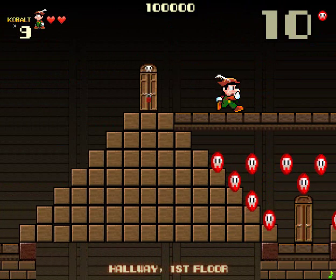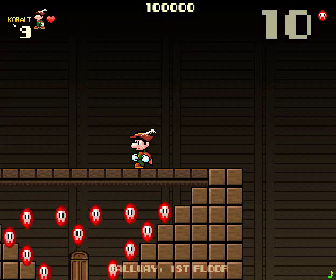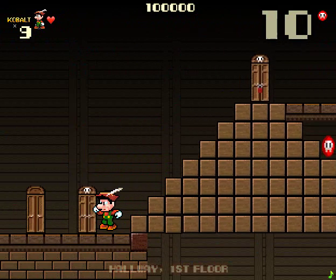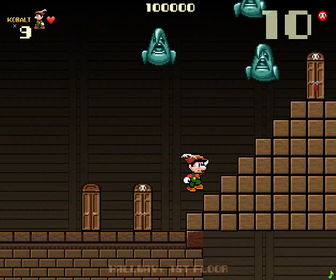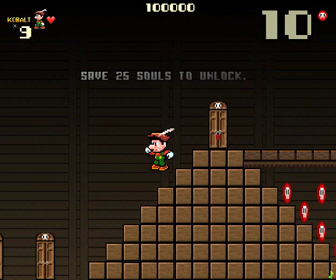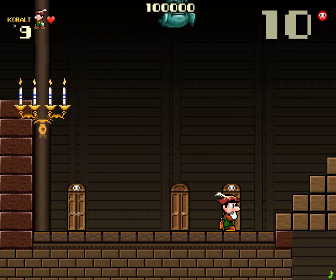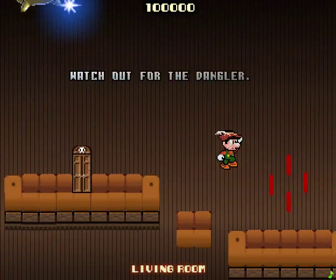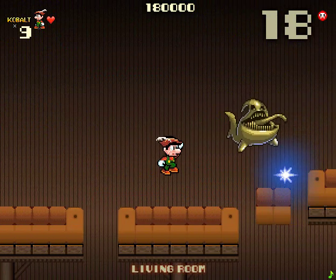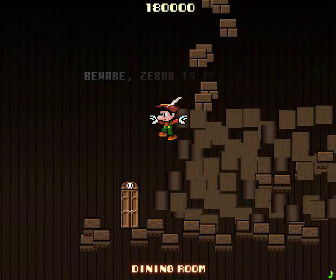I hate these guys! Avoiding them is really annoying. He lost a heart. Don't do blind jumps in this game, by the way — they kill you. A lot. I'm not sure what the skulls on the doors mean; I think they mean the room is dangerous. Oh god, it's the Ghost Boo from Super Mario World — it's a pretty clear influence.